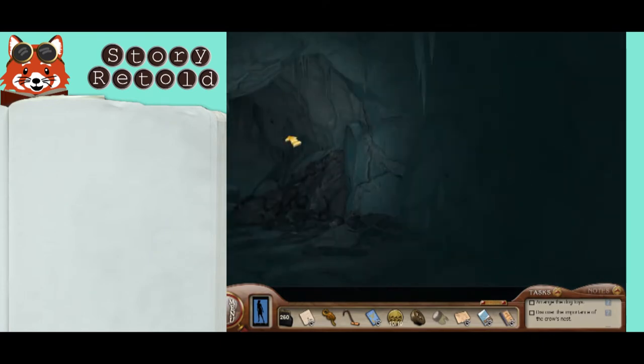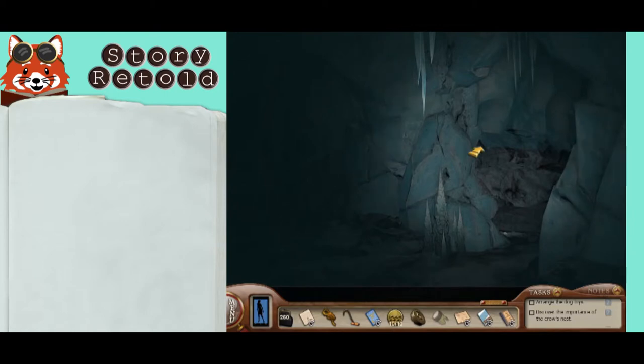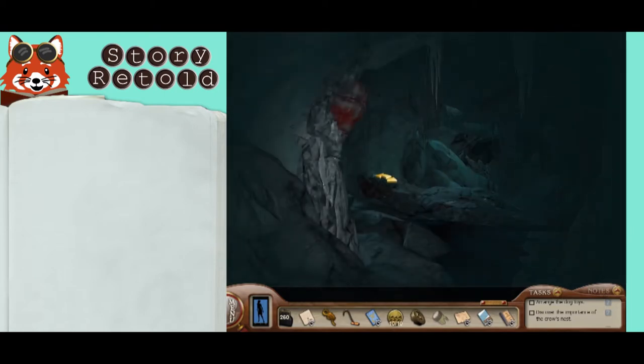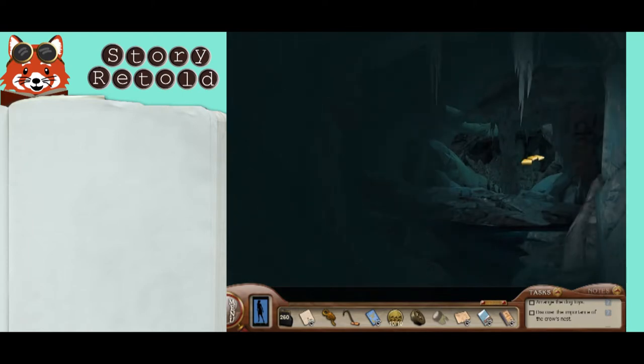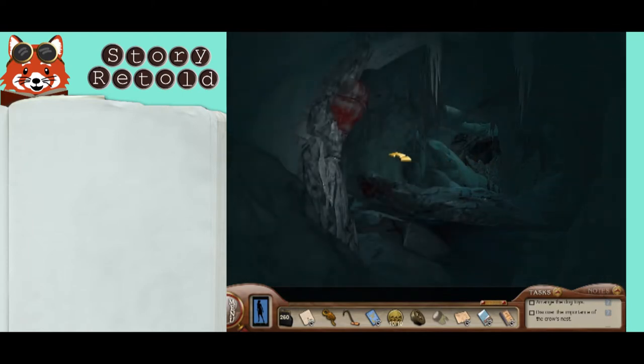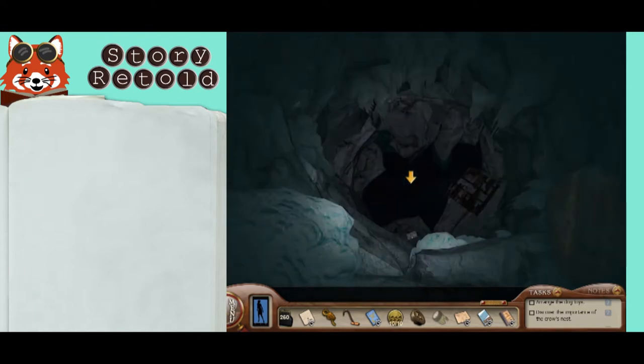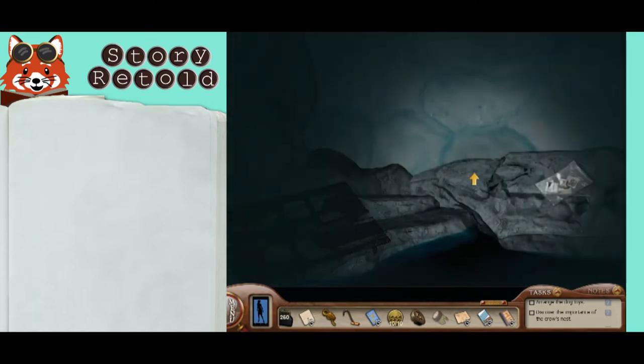There's a split to the left and right — take the path on the right, then go forward twice. There's another split in the path, so take the left. Go forward and then down into a large hole. Take the sketch pieces in a plastic bag.